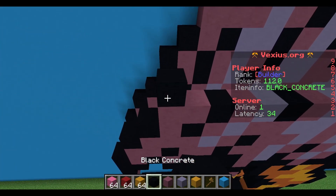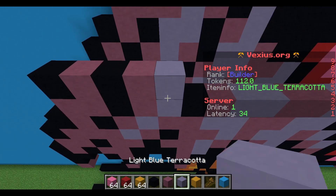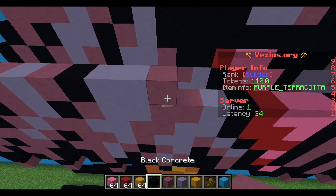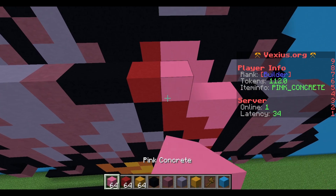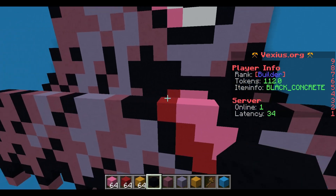Next layer: black concrete, purple terracotta, black concrete, purple terracotta, light blue terracotta, purple terracotta, black concrete, two light blue terracotta, a purple terracotta, two black concrete, a red concrete, two pink concrete, three black concrete, a purple terracotta, and then black concrete.